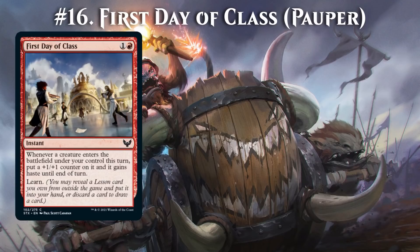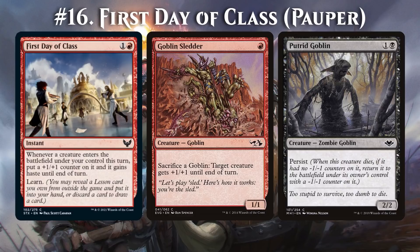For a common, First Day of Class has a lot of constructed applications. It can even set up an infinite combo in Pauper. For example, if you control Goblin Sledder and sacrifice Putrid Goblin, it'll return with a -1/-1 counter due to Persist and a +1/+1 counter due to First Day of Class. These counters cancel out, so you can keep sacrificing as much as you want. The end result is infinite +1 pumps — not bad for a common-only combo that you can pull off as early as turn 3.